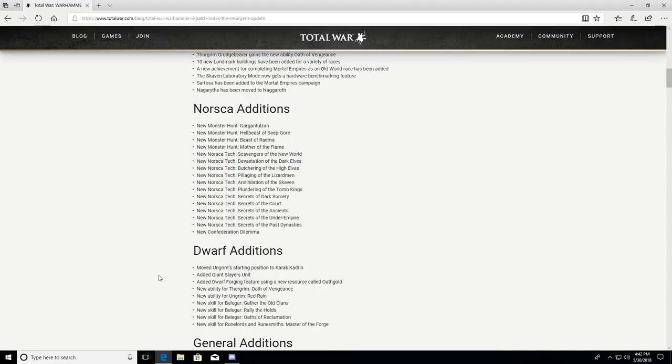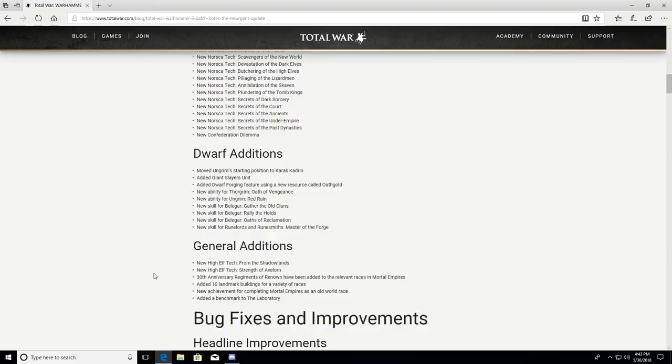They added Giant Slayers, which look fantastic, and the Dwarf Forge. Thorgrim gets Oath of Vengeance, Ungrim gets Red Ruin — very powerful, roughly a 60% boost to weapon strength. Belegar gets new abilities: Gather the Old Clans, Rally the Holds, and Oaths of Reclamation. He's quite good in multiplayer and campaign. Runelords and Runesmiths get a new skill: Master of the Forge.